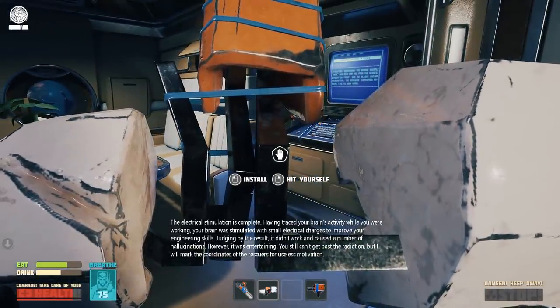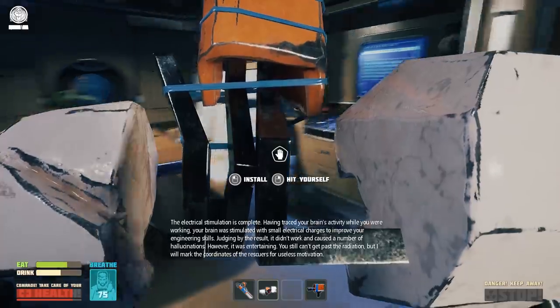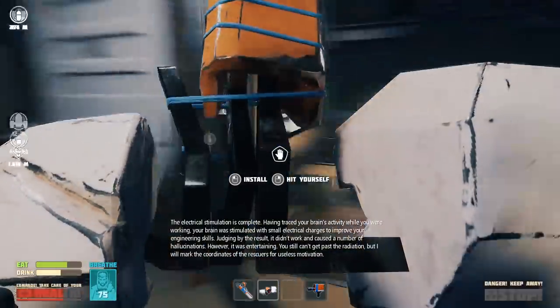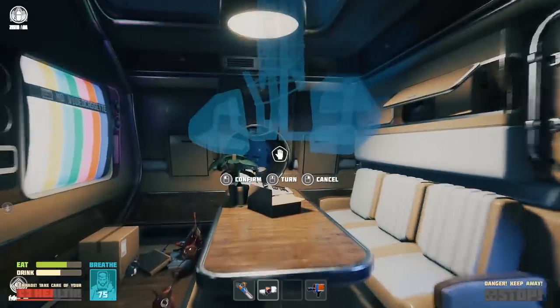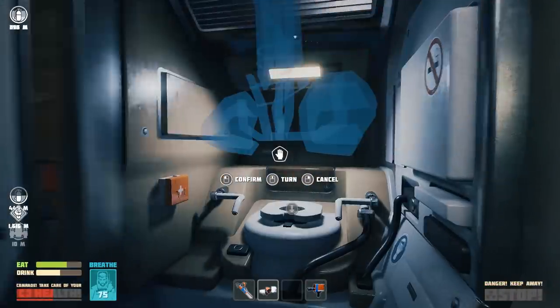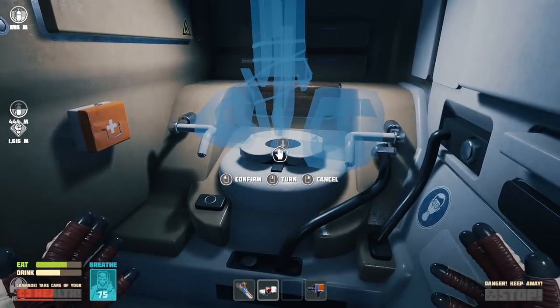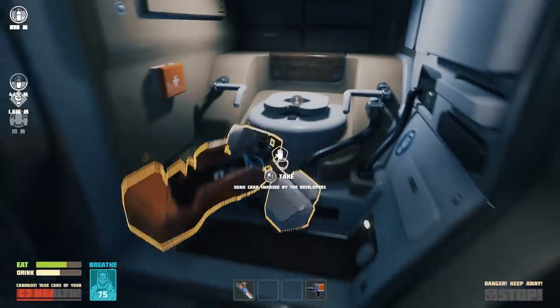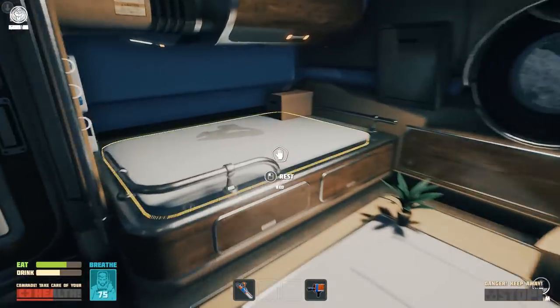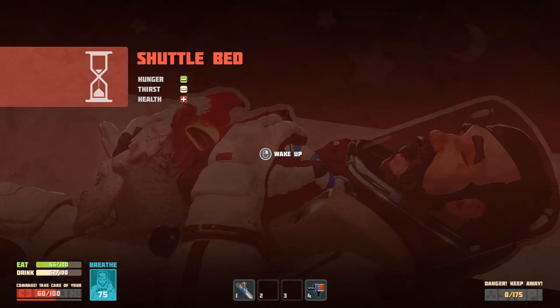'You still can't get past the radiation, but I will mark the coordinates of the rescuers for useless motivation.' Okay, so we can hit ourselves or install. I... it's a dick. Well, considering this toilet is about as useless as you can get — yep, it's just a giant wang. Of course. So yeah, I needed to craft that thing to actually continue further in the game.